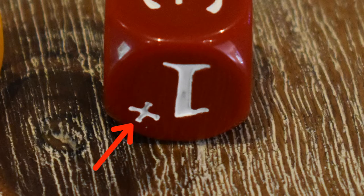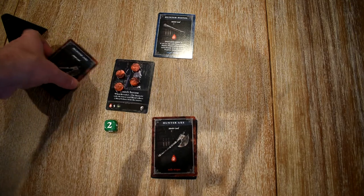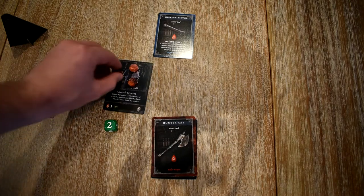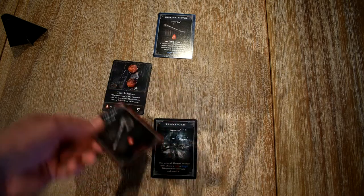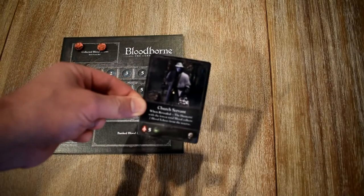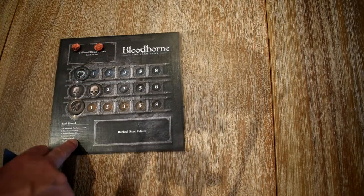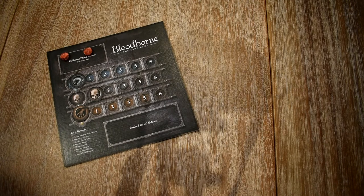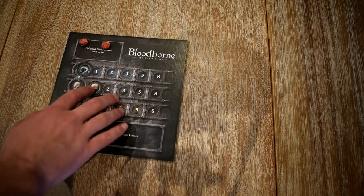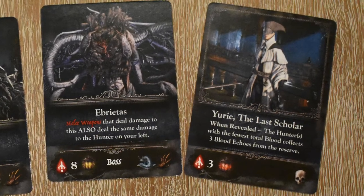Sometimes monsters can deal a ludicrous amount of damage, as plus symbols mean the monster gets to do a follow-up roll in addition to the damage shown. Then the hunters get to attack by resolving all of the non-instant effect cards they revealed earlier, provided they are still alive. Players always receive blood echoes based on the damage they dealt, and if the monster is killed then the players that contributed are awarded trophies, which provide a bonus score at the end of the game. If the monster survives it does escape, and players lose their opportunity to gain more trophies from that creature. Boss monsters, however, never escape — they persist round after round until they are killed.